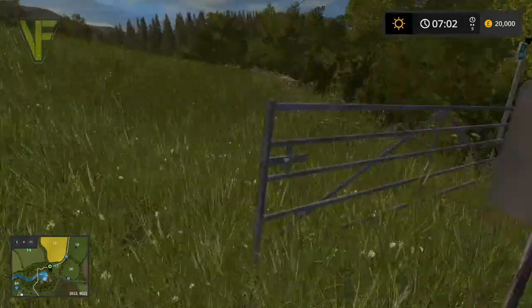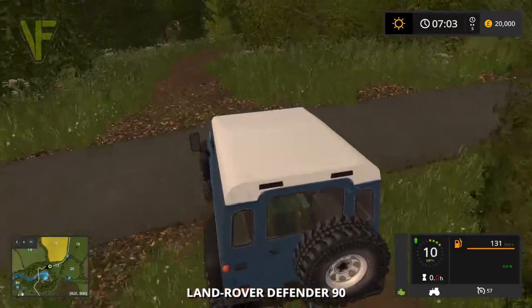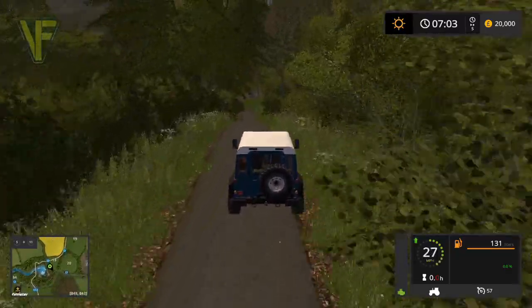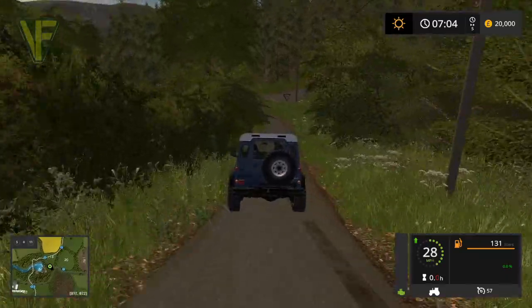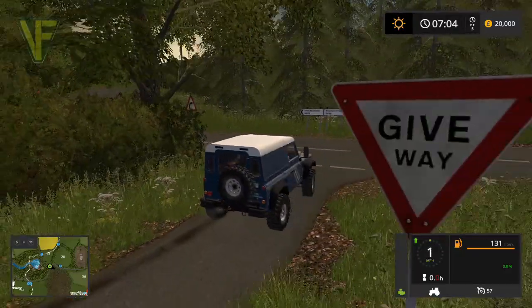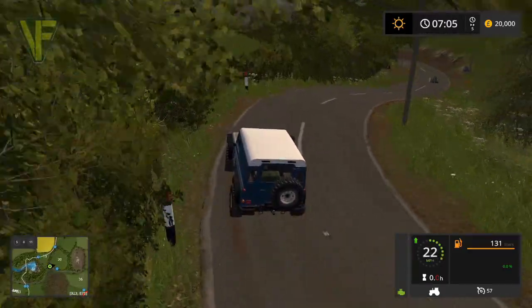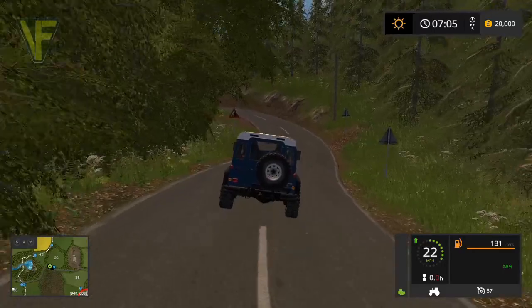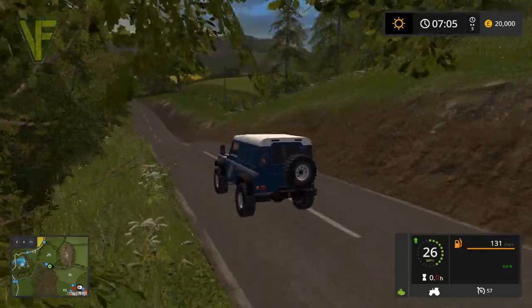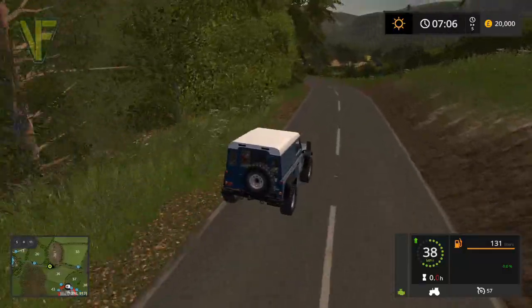Liking the gates very much. We are going to turn left out of here and head around to try and find one of the yards. Now, one of the things I always look for on a map that tells me the detail and the time and effort put into it is the woodland — and just looking at the edge of that woodland, it looks fantastic.